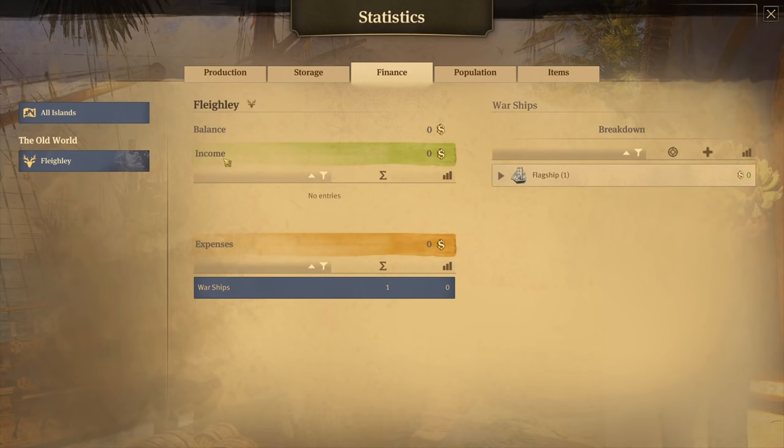The finance tab shows your income from taxes and other consistent revenue sources. Sources like trade routes are inconsistent revenue and won't show here. It also breaks down all your expenses. As you can see, we do have one warship listed — that is our flagship. However, the flagship is free, so if it costs money it would show a deduction right there.